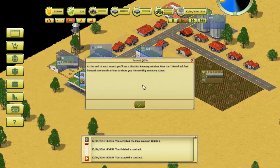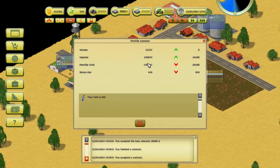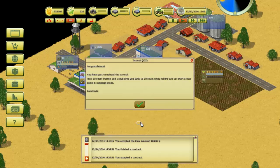At the end of each month you'll see a monthly summary window. The tutorial will fast forward one month to show you a monthly summary screen — you can see vital economic information about your farm, budgetary change from last month, and suggestions to help improve your farm further. Expenses, monthly total, bonus star income — your farm is doing okay. That's pretty good. Congratulations, you have just completed the tutorial! Hit next and I'll drop you back to the main mode where you can start a new game in campaign mode. Good luck!